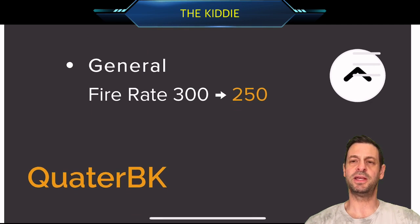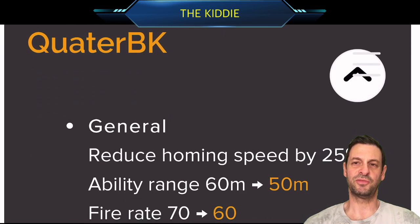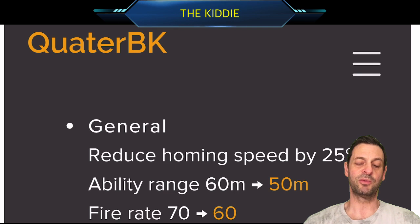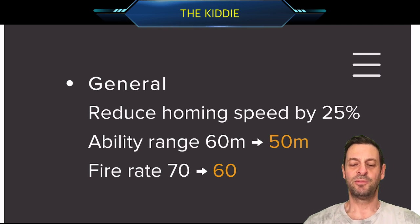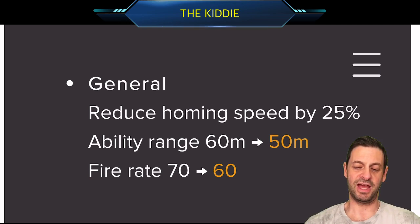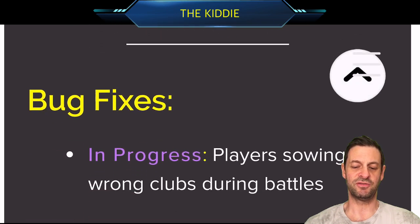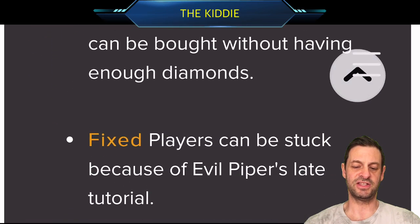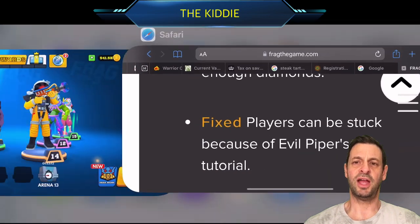Wolfson is one of the ones being nerfed. I find him not very good with the shooting so I've never been a fan of Wolfson, but maybe some people find him good. Quarterback — unfortunately for those people that have been using him, he's probably been in the meta with his recent buff, but they're now reducing his homing speed, reducing his ability range, and reducing his fire rate — they've nerfed him down a little bit, which is unfortunate. The rest is just bug fixes. So let's go in and have a little go with the new character.